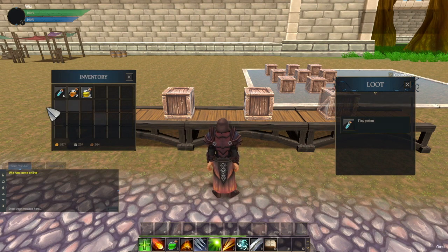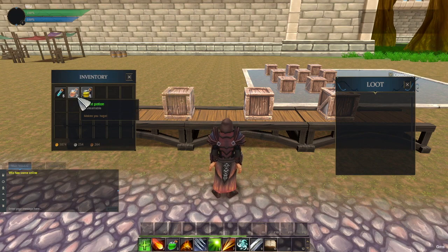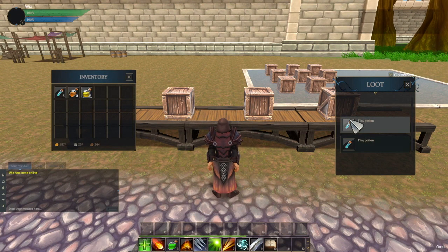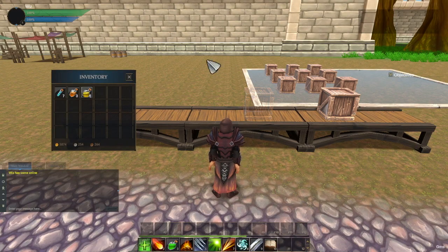Whenever I loot a new box it will have different loot, which is pretty nice. Items will go into my bags — by definition some will be stackable, some will not, and there are different stack sizes as well. You can set it in the item's definition, which is pretty cool.